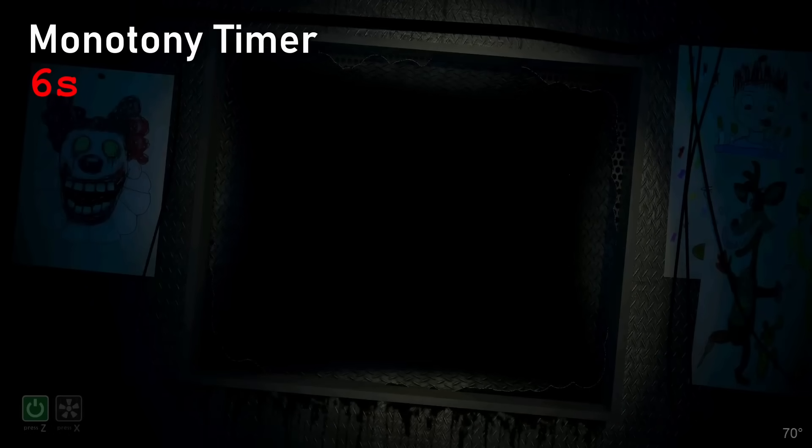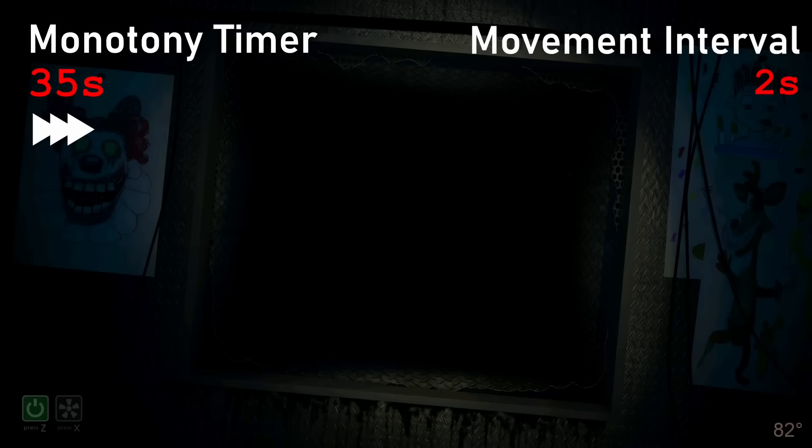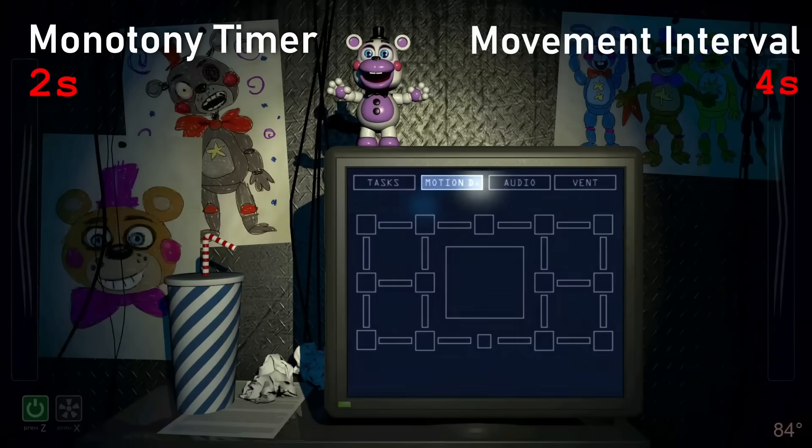There is also a special monotony mechanic that becomes active on nights three and onwards. It counts how many seconds it's been since you last turned, and if it's been 30 seconds, the characters will start having movement opportunities every two seconds regardless of what night it is. And if it's been 45 seconds, the characters will start having movement opportunities every second. You just need to turn to reset this — you have to be doing nothing for a whole 30 or 45 seconds, but you do see some people encounter it when they get really scared.